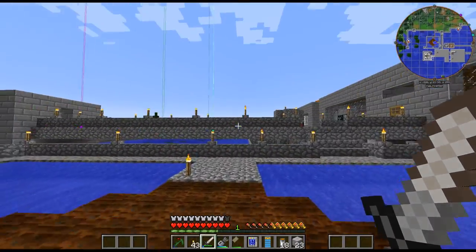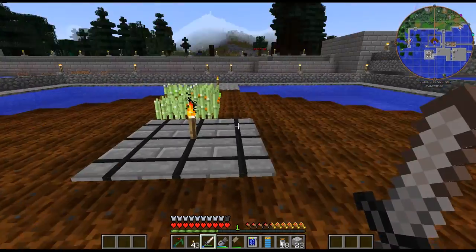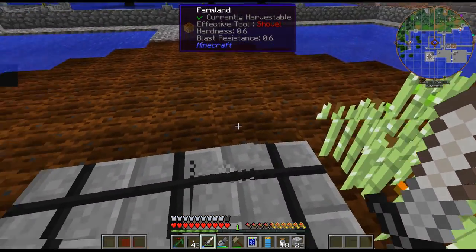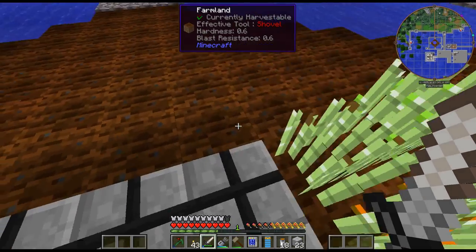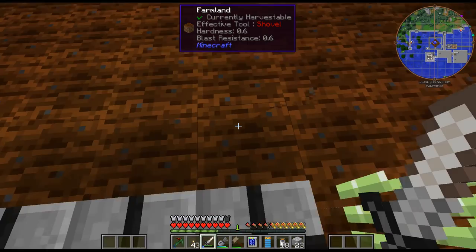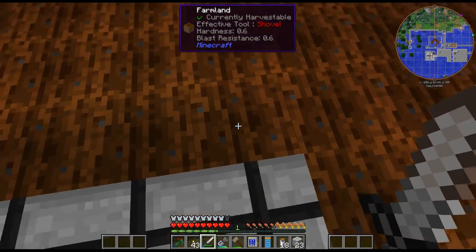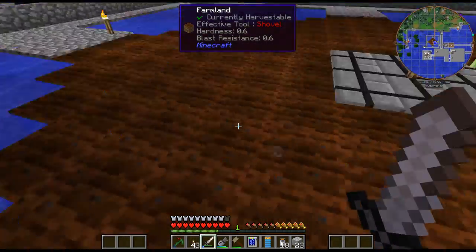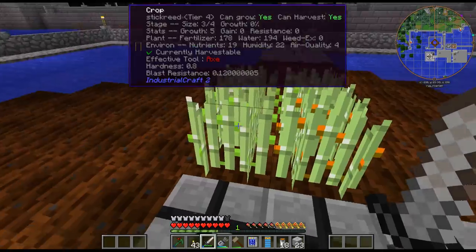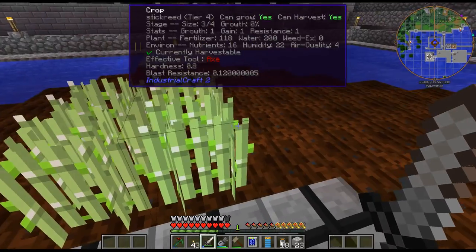I could have done other things - if I wanted a tree farm, I could have set up trees in a specific quadrant. I'm not entirely sure how the quadrants work. I believe here and over to here is one quadrant, and then from there along here is another quadrant, but I'm not entirely sure which is which. I would have to have only one thing on there and test it.